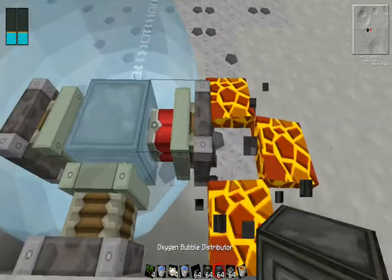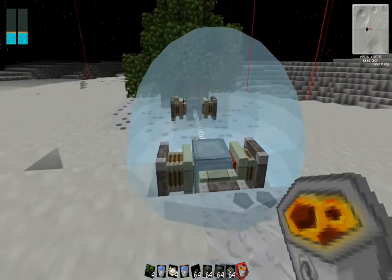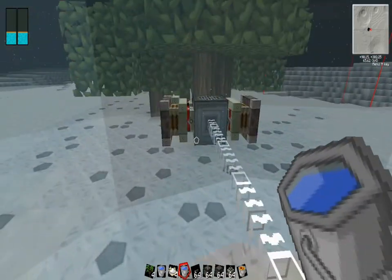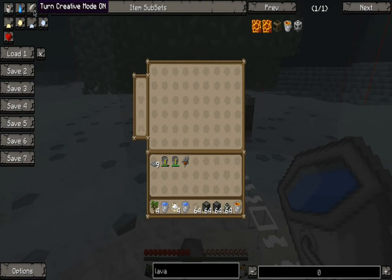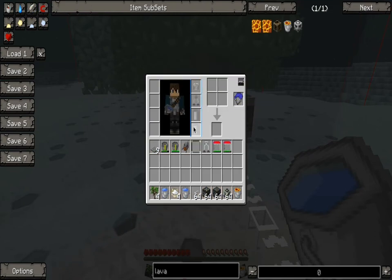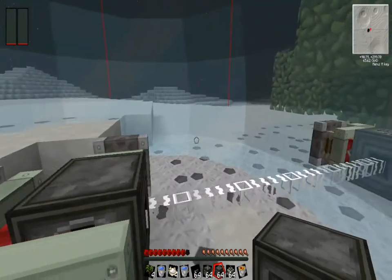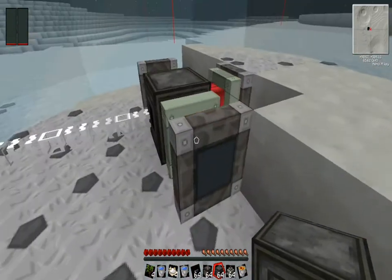After a while it'll create a bubble, and if you go inside of it — just go into survival so you can take off your stuff — and you can still breathe. And if you get out, yeah, you don't want to jump out.